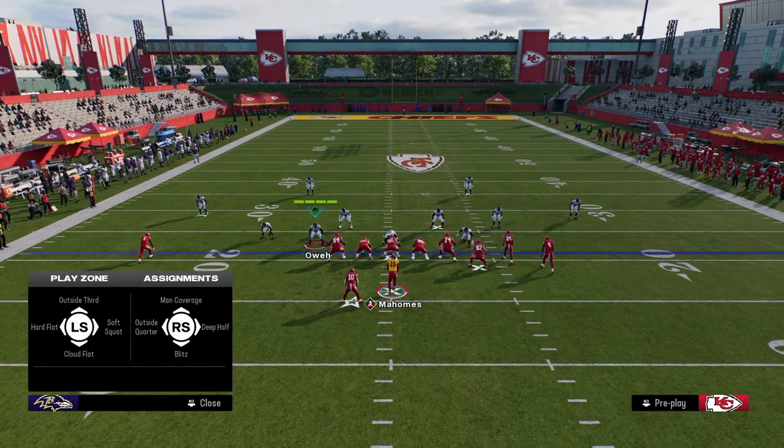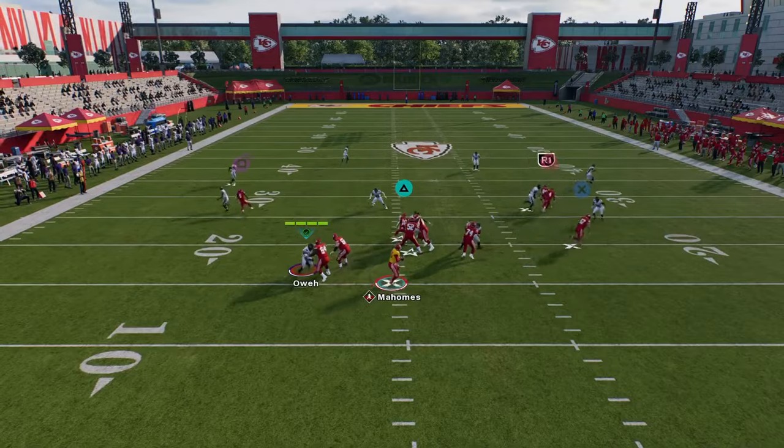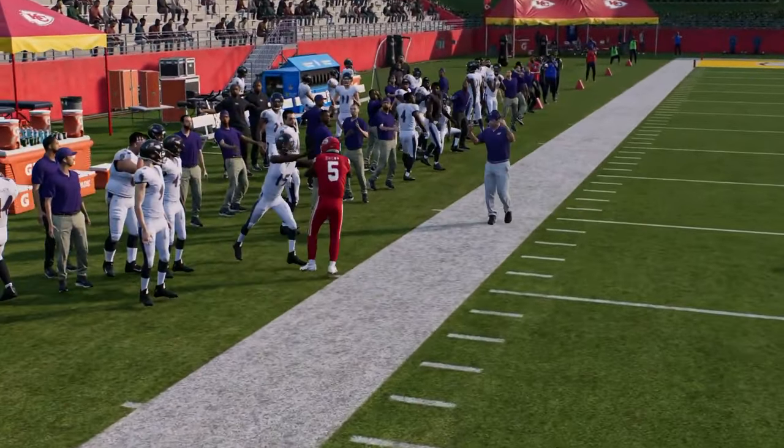One of the ways that your opponent is going to try to stop the bomb aspect of this is by de-pathing their solo wide receiver side corner. That's where you have the C route to kind of get into that soft spot against that area of the field.